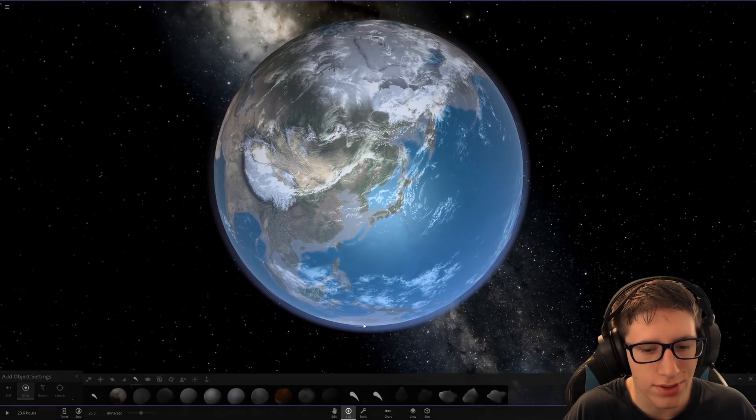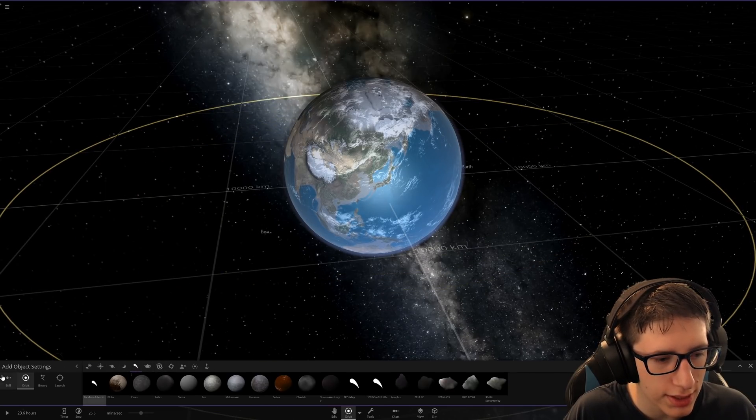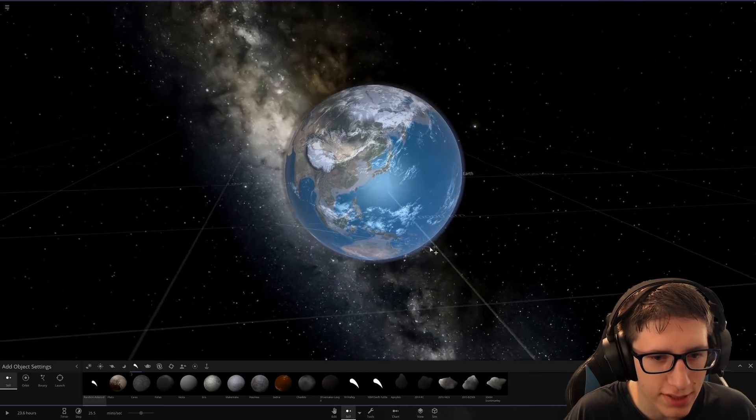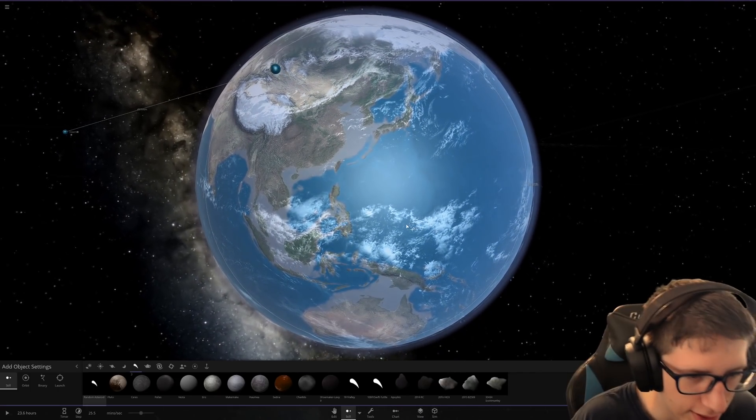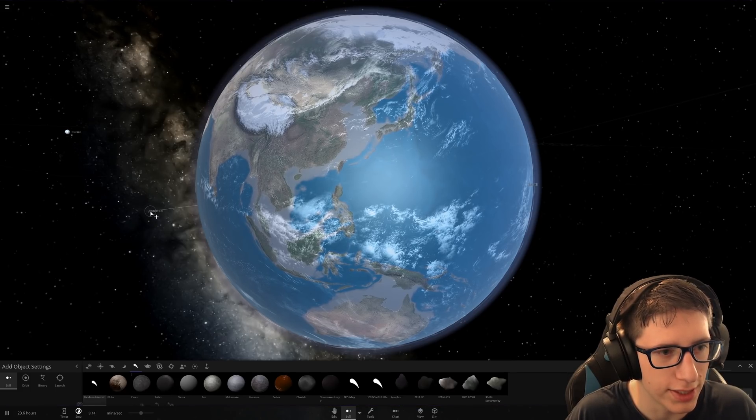Let's see if this new surface grid system actually changes things at all. Random asteroid — let's let it drop down onto Earth and do its thing. We're probably going to have to turn time pretty slow so that we can actually see the impact.